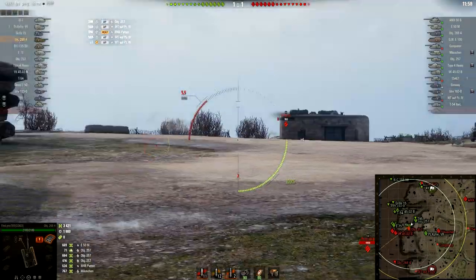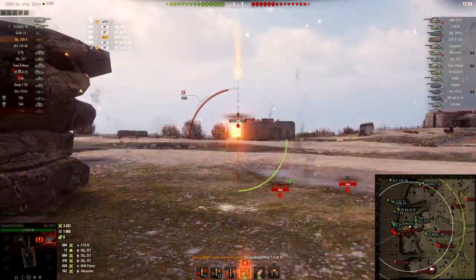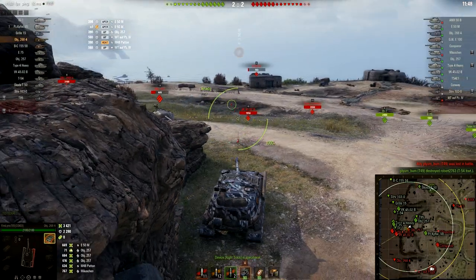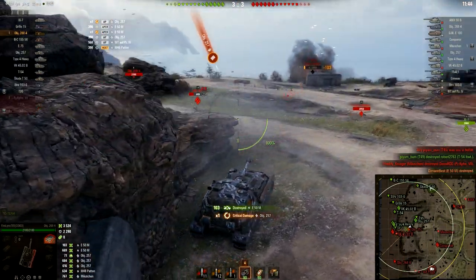The average player base never flanks, never sees the opportunities to move in from different angles. And many times it is simply not that easy to do, because there are 14 other enemies that are not going to let you simply flank one of their teammates. There are always snipers, there are always base campers — suddenly they have their best day of their life because someone is flanking behind their lines. Many, many times it is simply not that easy as explained in the textbook.